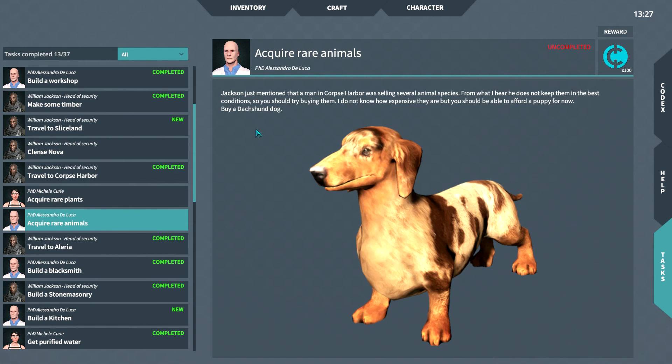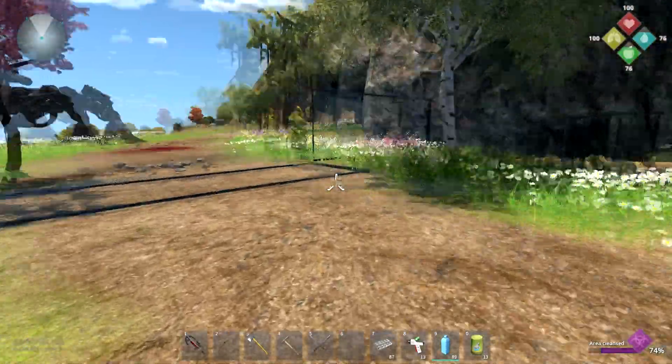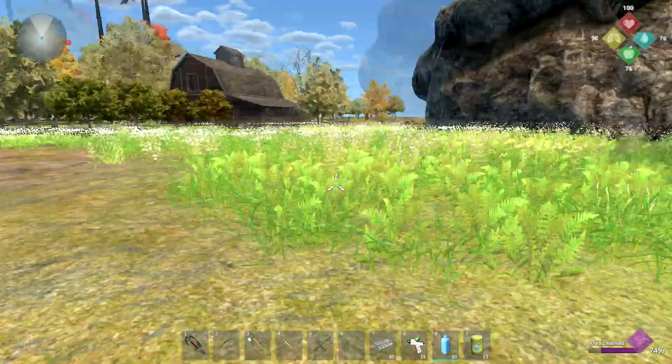I want to read this one before we finish: 'Jackson just mentioned that a man in Corpse Harbor was selling several animal species. From what I hear, he does not keep them in the best conditions, so you should try buying them. You should be able to afford a puppy for now — buy a Daxhound dog.' I think we needed sausages or something to buy this one. So that's one of the things we also need to do. But for right now, it's just Nova that we're going to try and finish off, and then we are going to head off to land base next.